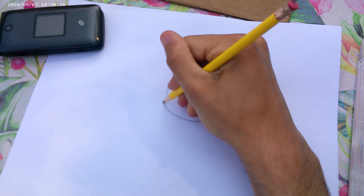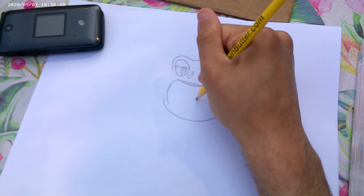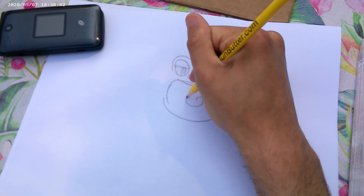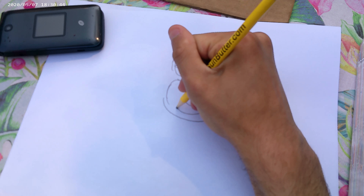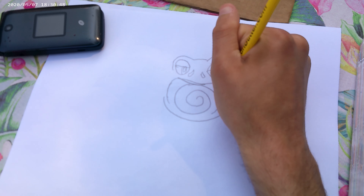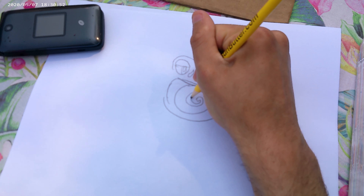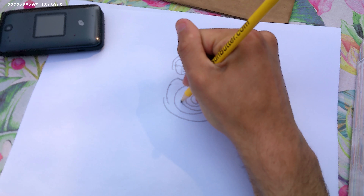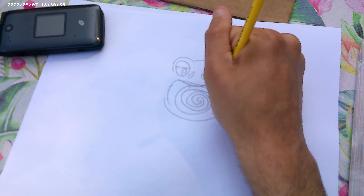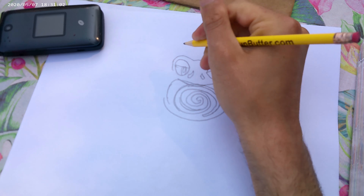Now we just draw the swirl on his body. Here's his giant coil here. There we go.